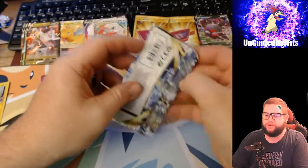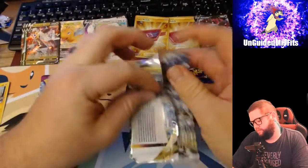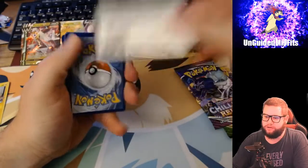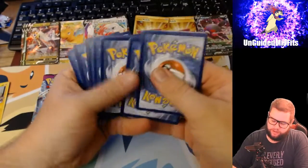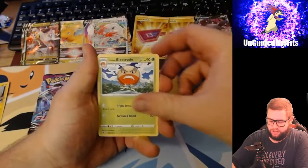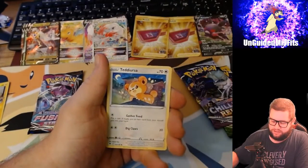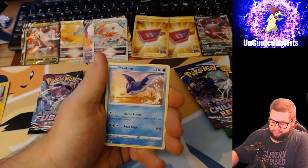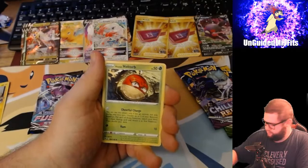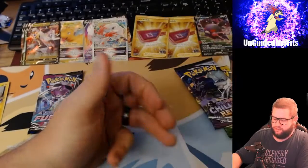I'm gonna go ahead and open Astral Radiance - I don't remember what's in this set. Got a code card, Leaf Energy starting us out, Hisuian Electrode, Gust of Wind, Pickaxe, Drilbur, Heracross, Teddiursa, Mantime, Hisuian Voltorb, Hisuian Basculin, Reverse Holo Hisuian Sneasler, and a Hisuian Braviary.